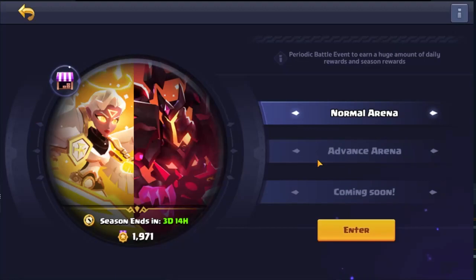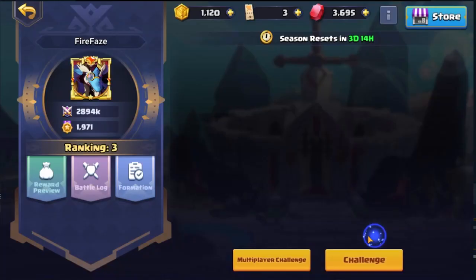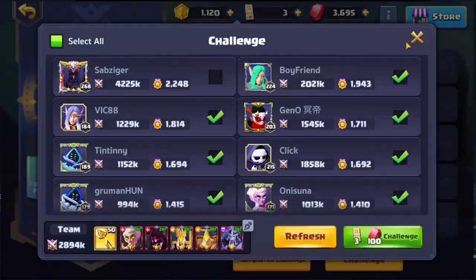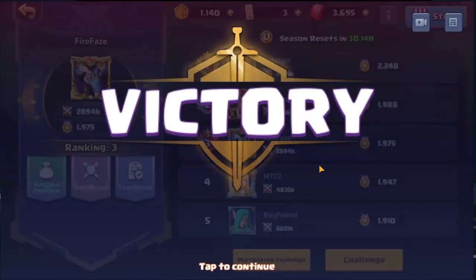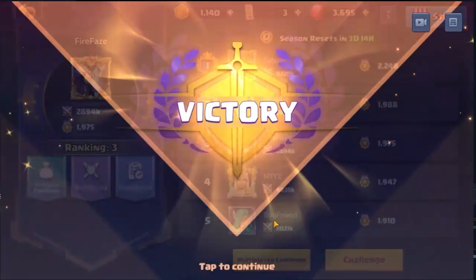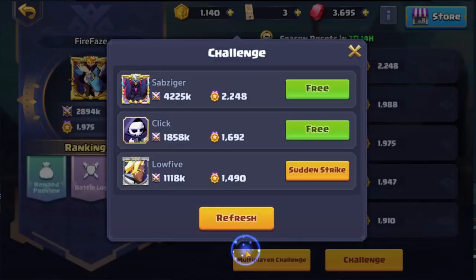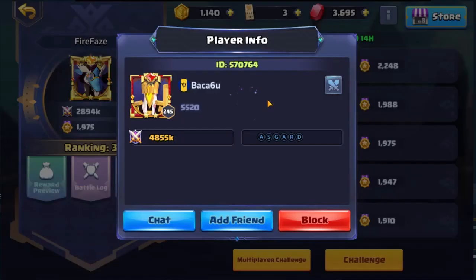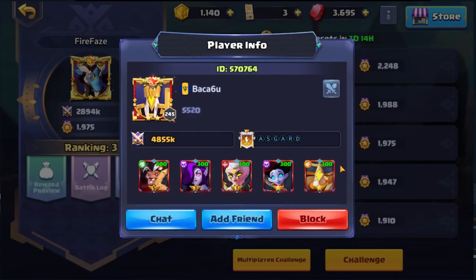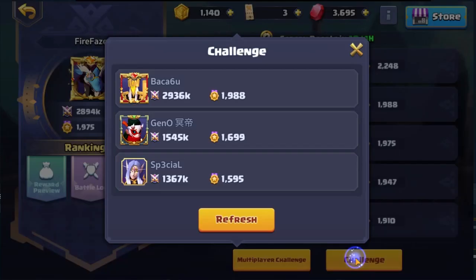That's the main things that have changed — the arena is a little bit more optimized with the Multiplayer Challenge. At the same time if I wanted to hit the same guy multiple times we've got Sudden Strike as well. I'm not sure what the difference is between Sudden Strike and the standard mode. Baku's at 300 now — nice.